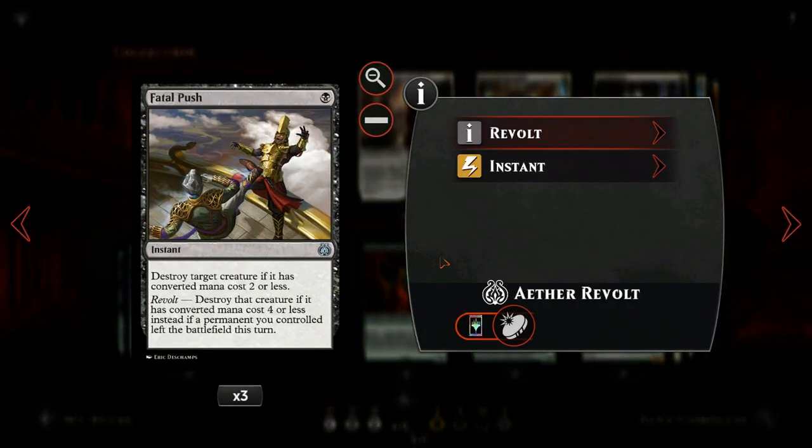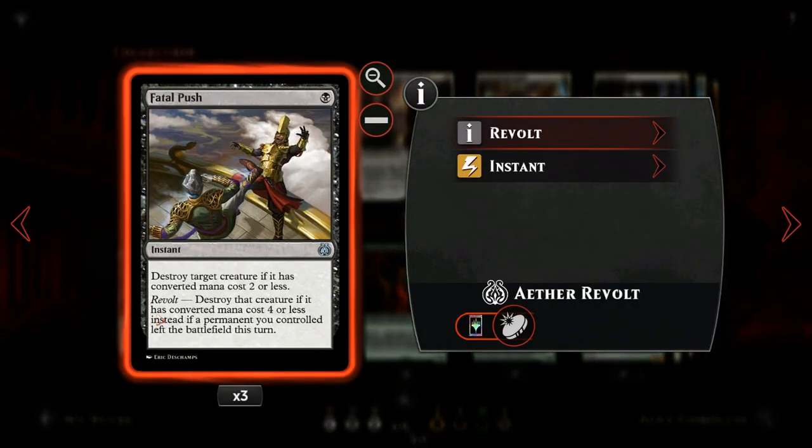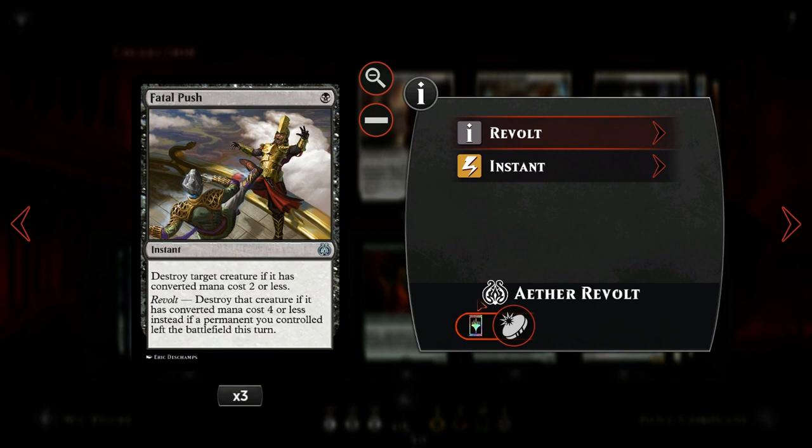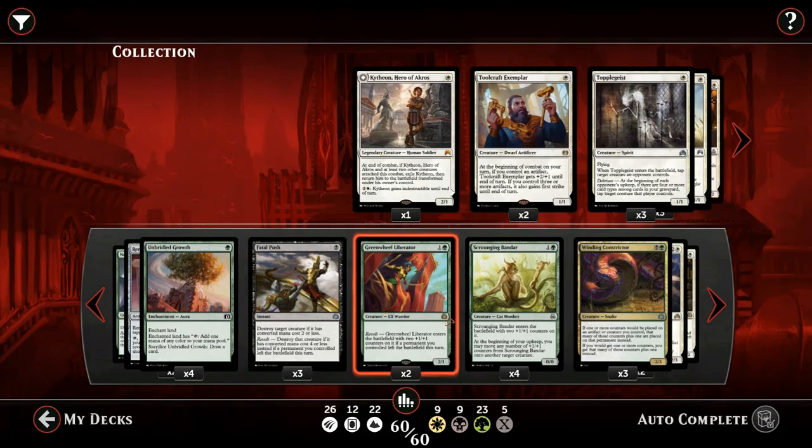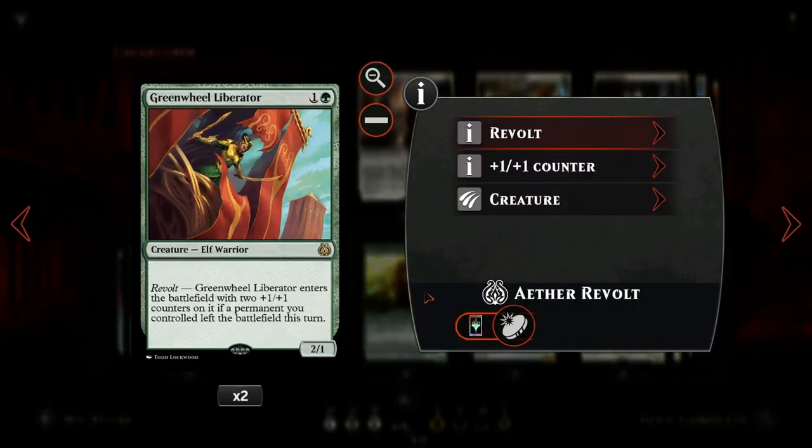Then we have Fatal Push — just a great removal spell that also happens to have revolt, but we would run it even without the second part. Then we have Greenwheel Liberator: just a 2/1 for two mana that with revolt gets two +1/+1 counters, making it a 4/3 for two mana, which is quite the bargain, and of course also works with our +1/+1 counter sub-theme.